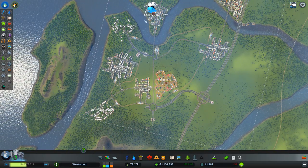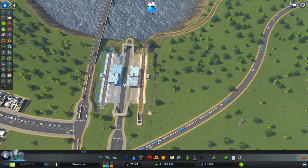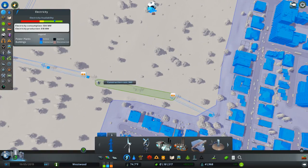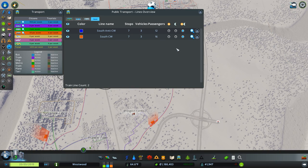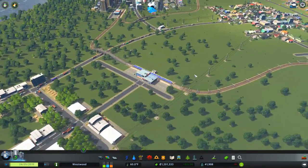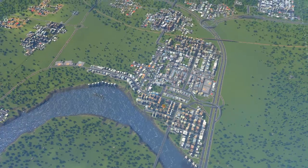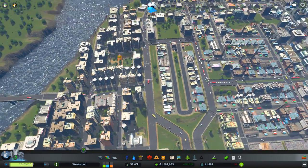So that's going to start ferrying people around. It's not too far to go — if someone wants to get from here to here they can take a train either way. Then we're going to get the northern section connected up, coming across the river and doing a similar loop over there. The lines are running; 12 and 16 passengers — not bad for having only just started them. We're still growing in money, though people are leaving, so I'll look at issues off camera.